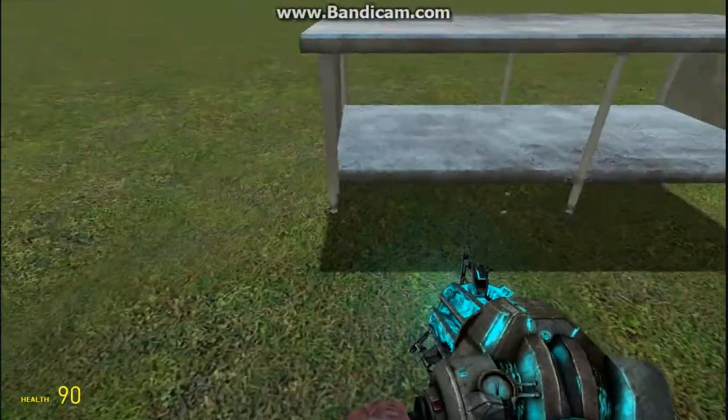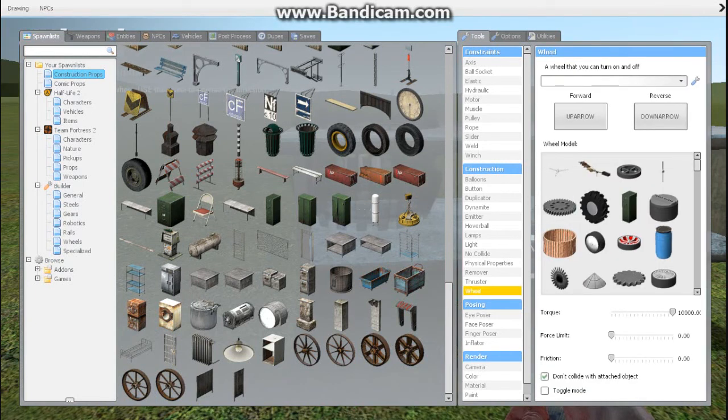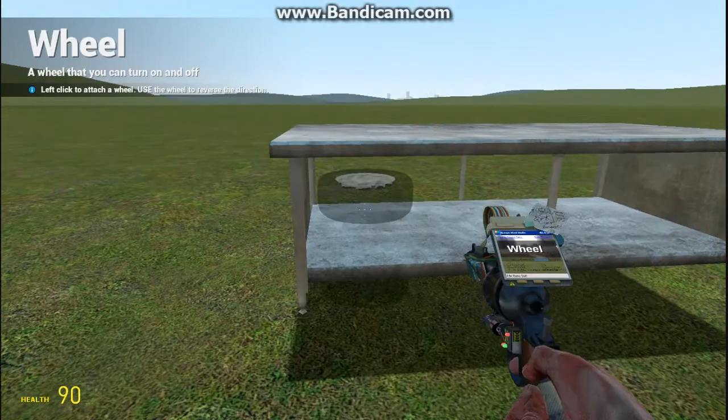Then we're going to want to add wheels. Hold down your Q button, go over to the far right bar over here, and click wheel. Then click the up arrow for forward, and reverse for the down. Choose your desired wheel, which will be this one.